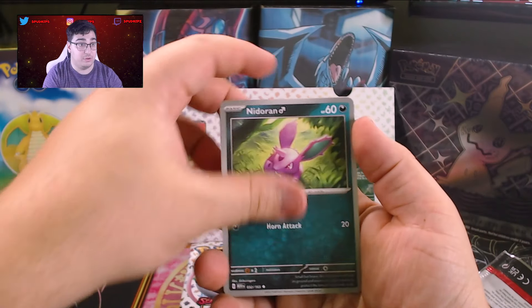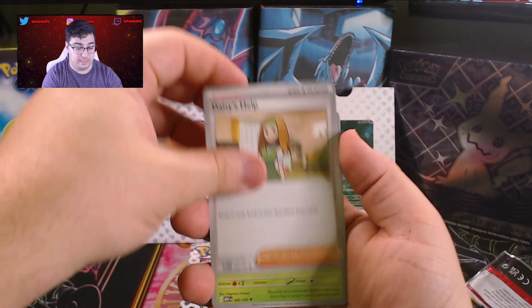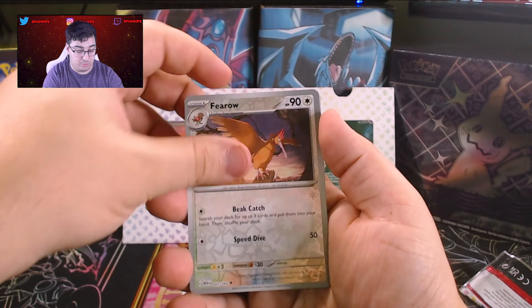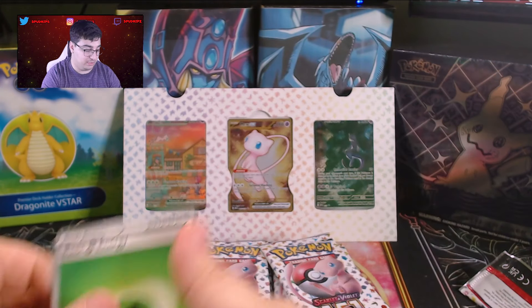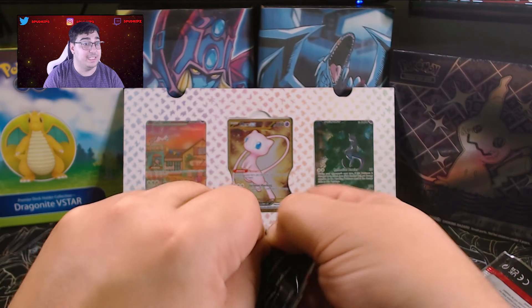That pack just got mangled. Horsea, Nidoran, Abra, Diglett, Daisy's Help, Venomoth, Rapidash, Farrow Reverse, Doduo Reverse. And hey — Gyarados Holo! Basic energy. Man, we haven't had any hits yet.